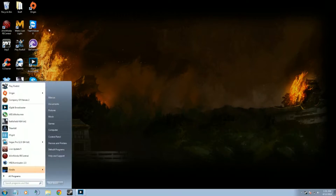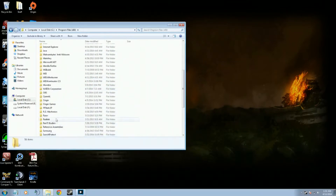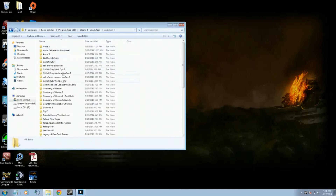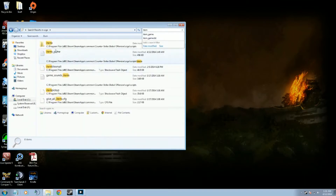First off, you need to go to Computer, Local Disk, Program Files, S for Steam — so that would be right there. And then we go to the maps, common, and then we find our Counter-Strike folder, which is right there. We click on the CSGO folder, and then we're going to be searching for 'item_game text' by just searching 'item' — and it's right there.